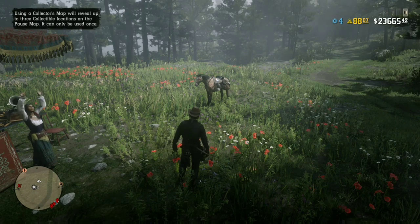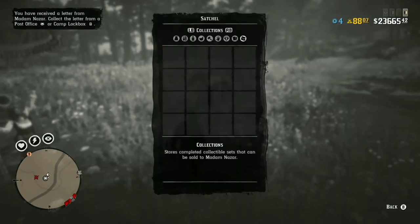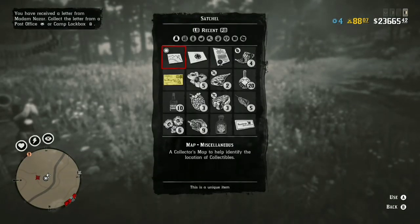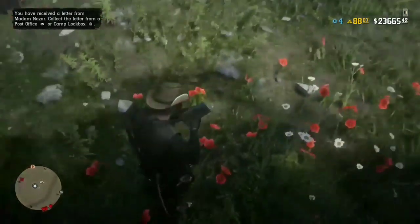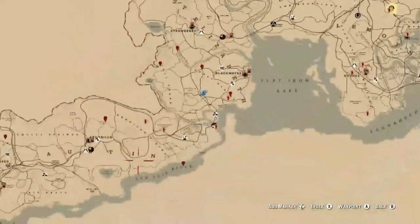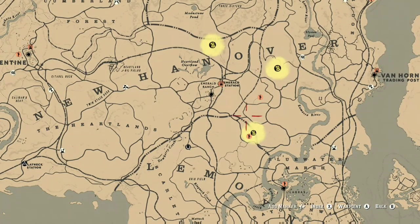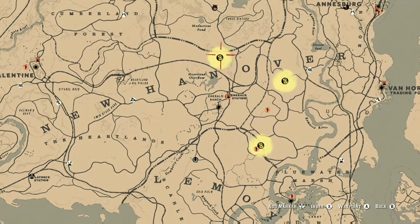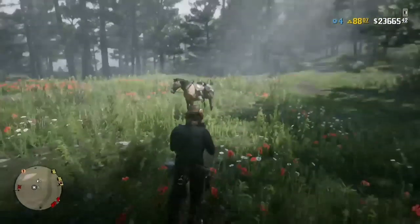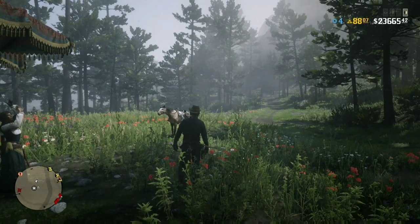The trick is: when you do collectibles, don't go and give them to Madam Nazar individually, because you'll earn less money that way. What you do is collect every single collectible for a given map, then return them to Madam Nazar all at once — not individually, all at once. There is actually a collection bonus value to handing all the collectibles in together.